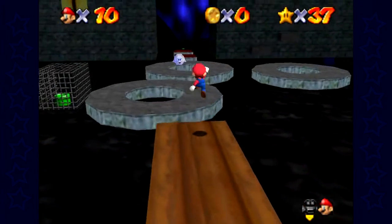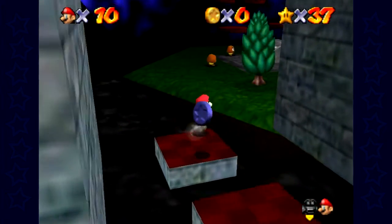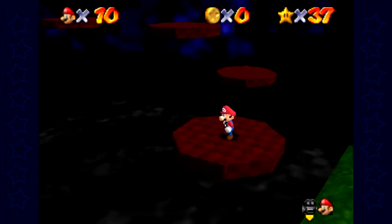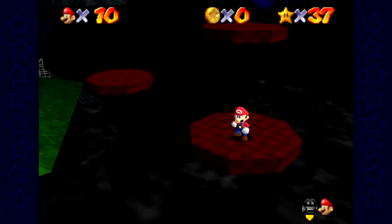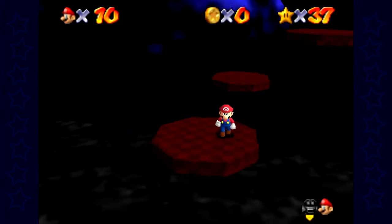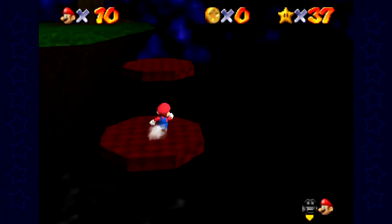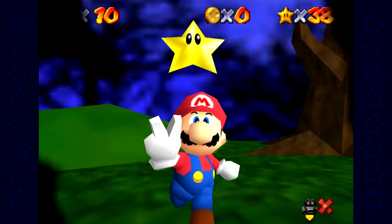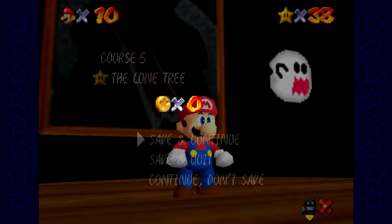It seems like something that shouldn't be hard, but definitely is for me. Slightly frustrating. You can also triple jump right up there, but I'm not gonna do it. I didn't realize that was as close as it was, so I didn't think I would be able to just do a side flip up to it. And here's your star! The Lone Tree is right there to our right. Those platforms aren't there in any other mission, so don't try to do it in any other mission.